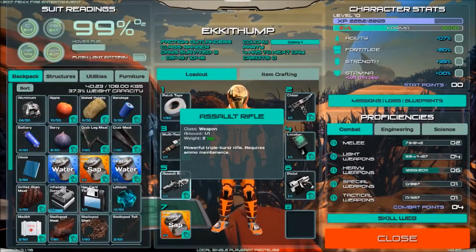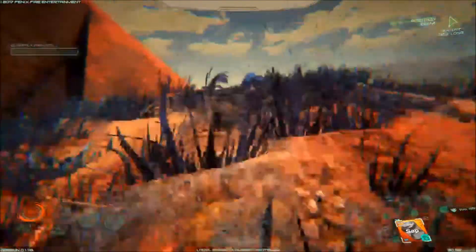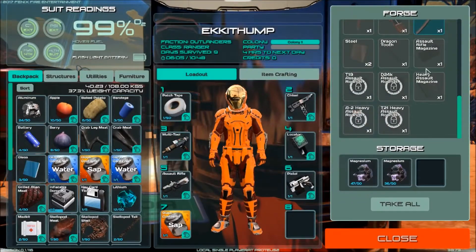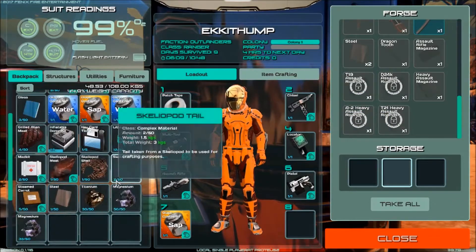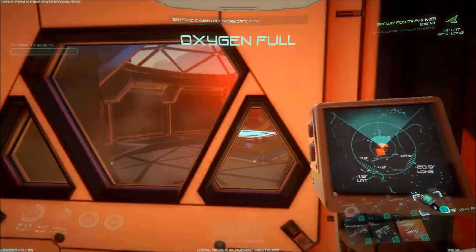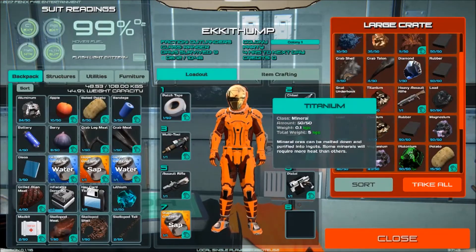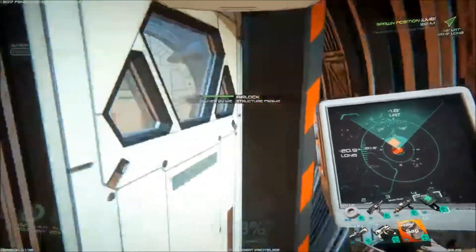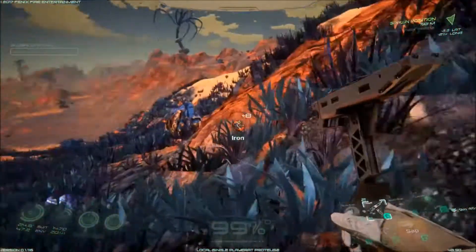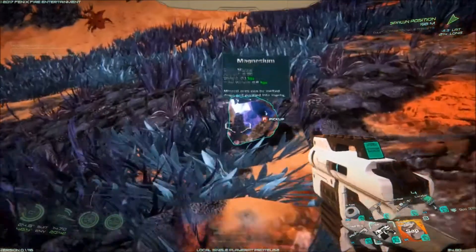I'll tell you what we do need though - some assault rifle ammo. We're completely dry on that. So let's get back to the base and see what we need to make that. Assault rifle magazine requires titanium ingots and steel. Shouldn't be a problem as long as we've still got some iron, because we don't have very much steel left. We have a tiny amount of iron. Need to do a little bit of digging then.